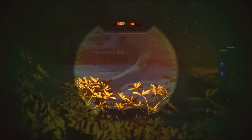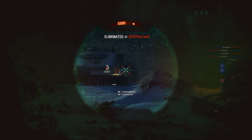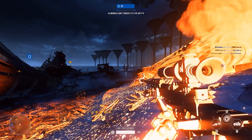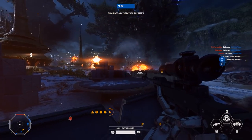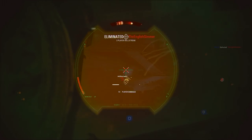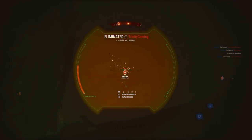The Galactic Assault game mode on Kashyyyk sets the droids on the shoreline, and it's first their job to push forwards onto land, escorting two large MTTs up the beach at the same time. The clone troopers who are defending need to locate various ion disruptors and use them against the MTTs, trying to bring them down.